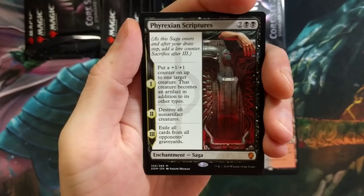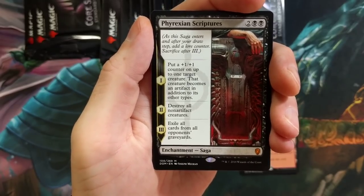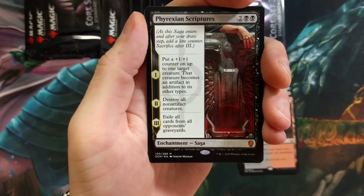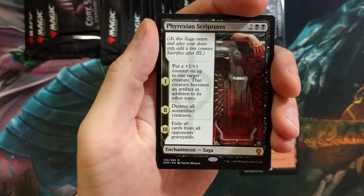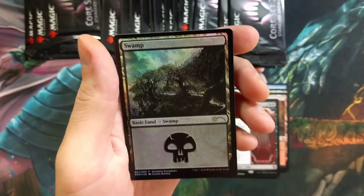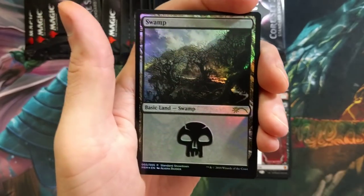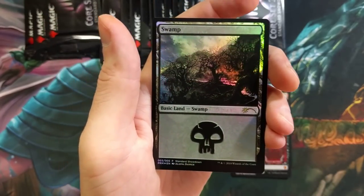Phyrexian Scriptures — first mythic! Forest, mythic, there she blows. Really cool card — you put a +1/+1 counter on up to one target creature, that creature becomes an artifact in addition to its other types, destroy all non-artifact creatures, and then the third saga chapter exiles all cards from all opponents' graveyards. Really neat. I've yet to see it thoroughly abused in the right deck — I've been trying it in Standard but it's kind of tough.